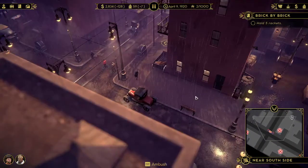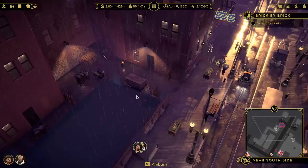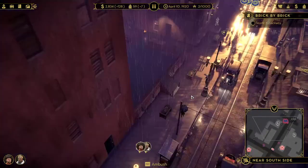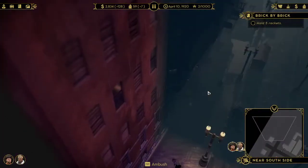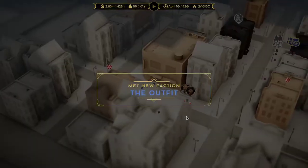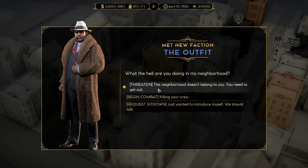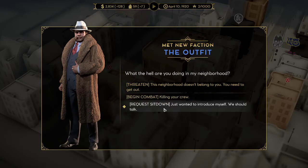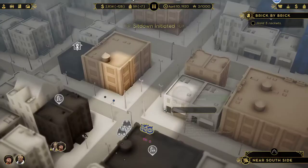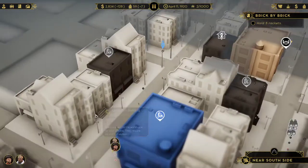Right now I'm looking for places where we might be able to gather stuff from. An enemy confronts us: 'What the hell are you doing in my neighborhood?' We need to sit down. Let's go do that sit-down.